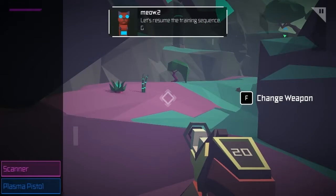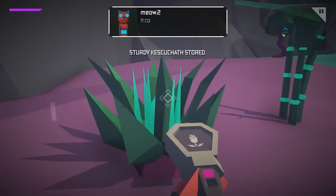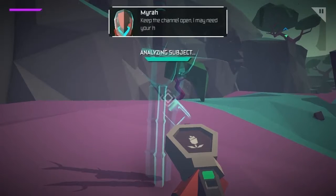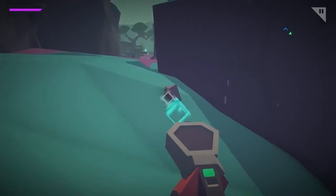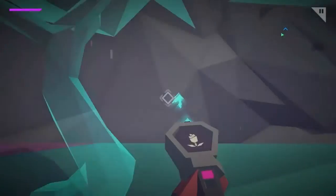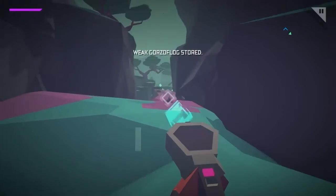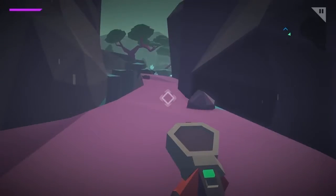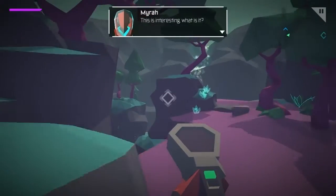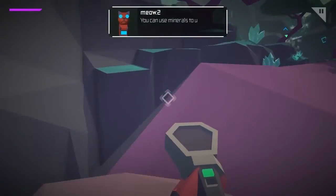Let's review the scanning sequence. Go scan something. Look for any kind of land or animal that looks interesting — it could be worth something. Switch to scanner mode, then aim at something. Roger that. Keep the channel open, I may need your help. This is interesting. What is it? It's a mineral deposit. Shoot it to collect the minerals inside. Usually these deposits are found in caves. You can use minerals to upgrade your equipment.